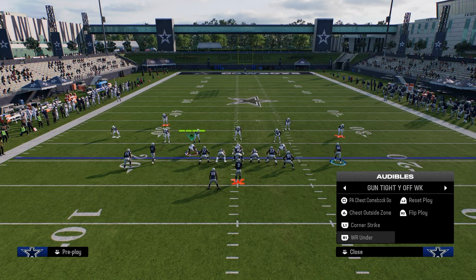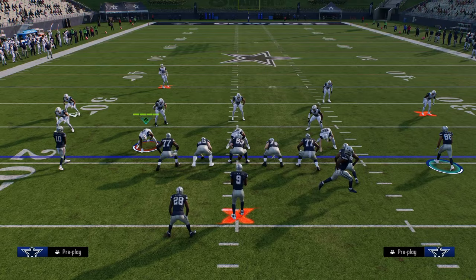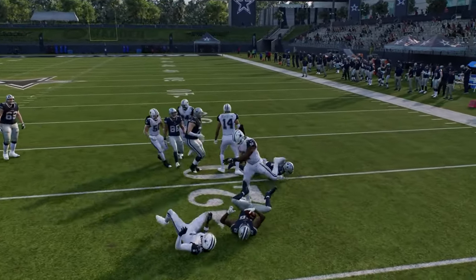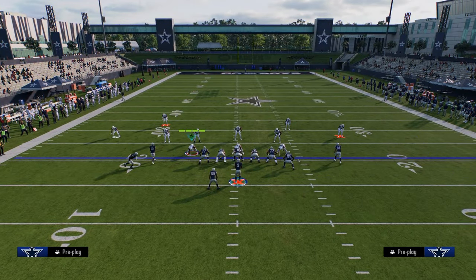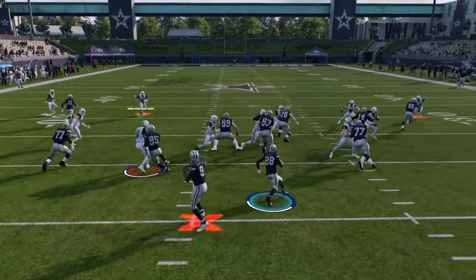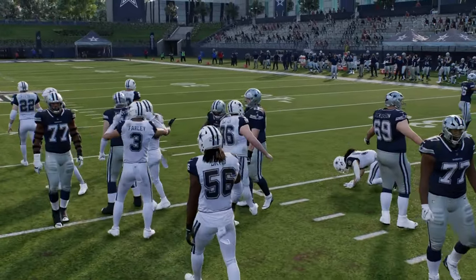After that we get into our quick snap series and our outside zone. This outside zone run is pretty good — you get an auto motion blocker and it runs like a stretch so you can get outside with it. And then you can also, if the hole is up the middle, just cut the ball right upfield as well. Just kind of like a stretch — you'll see I'm going to glide to the right, and then I see the hole, put my foot in the ground, and cut upfield for a couple of yards.